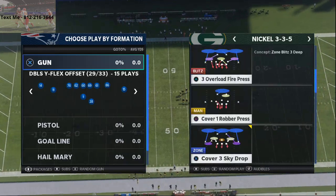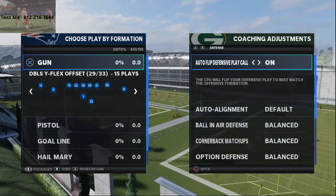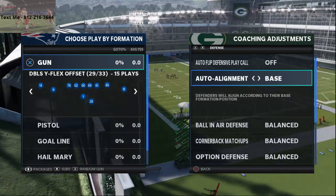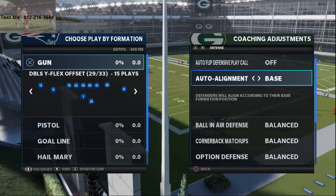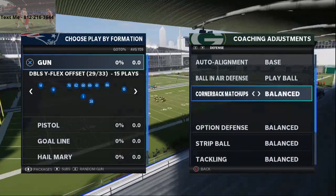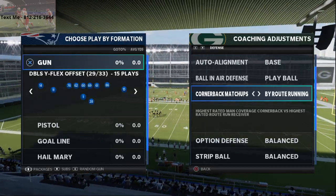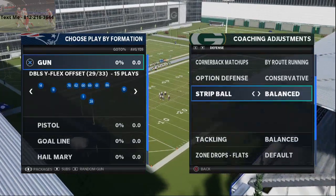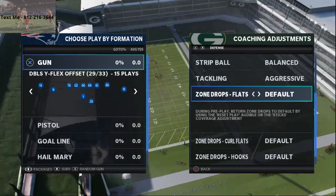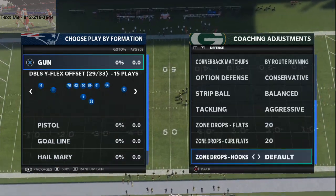Nickel 335 — and the play that you're going to run, it's very important that you run this specifically. Coaching adjustments — this is important. Turn auto flip off, auto alignment. We're going to put base align on. I personally really think base align works better, but that's just my personal opinion. Ball in air defense — we're going to put play ball. Cornerback matchups — this is really, really important. You want to assign it by route running. I think route running is more effective than assigning it by speed. Option defense, put on conservative. Tackling on aggressive — what that means is whenever they try to catch it, you're going to get aggressive tackles and oftentimes you'll get drops. Zone drops — this is the key. We're going to put our zone drops in between 15 and 20 yards.